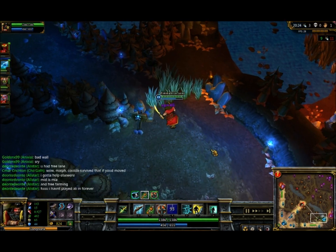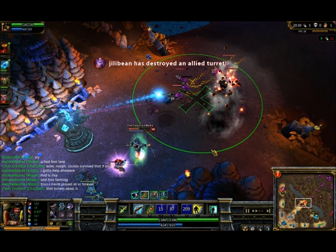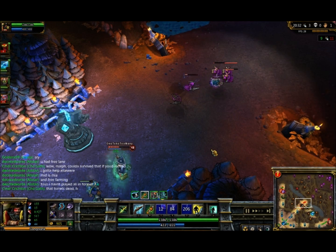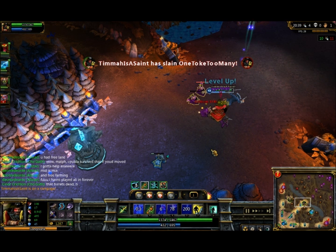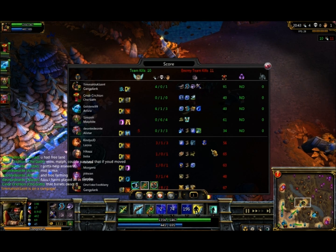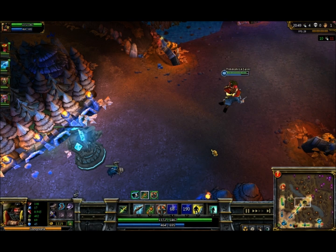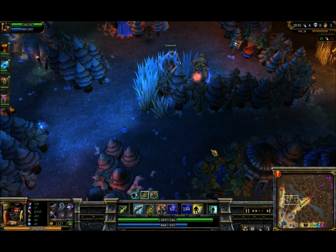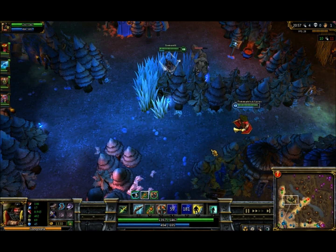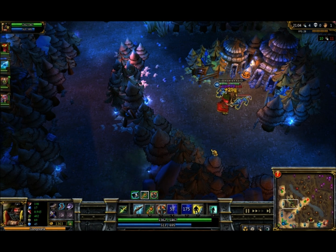Gangplank is going to go for mid — I did ult it, and because of my ult the minions are going to all die and then he's going to get attacked by the tower. One of the reasons his ult is so good — it clears the creep wave and puts damage on the champ. So I'm able to take down that Gangplank. At this point I'm literally 30 gold away from my IE, which will be a giant item. You don't want your people to rage — even if they're going 0 and 6, don't cause anger in anyone; it's going to cost you losses.